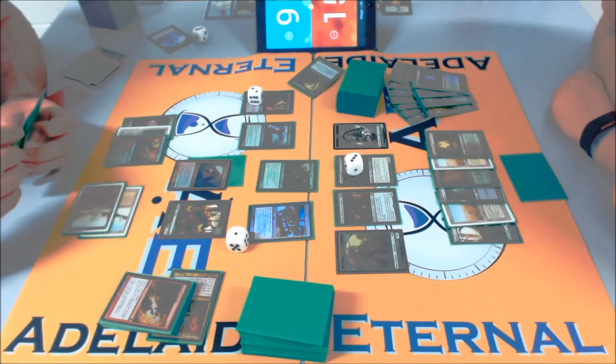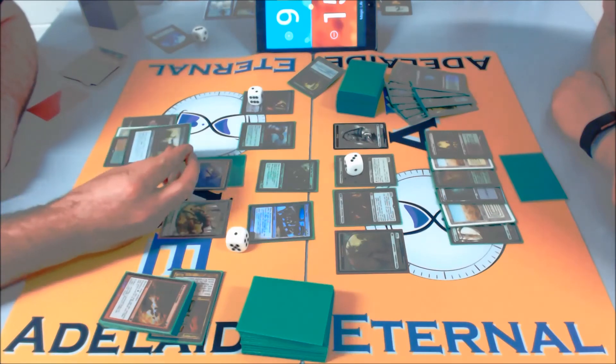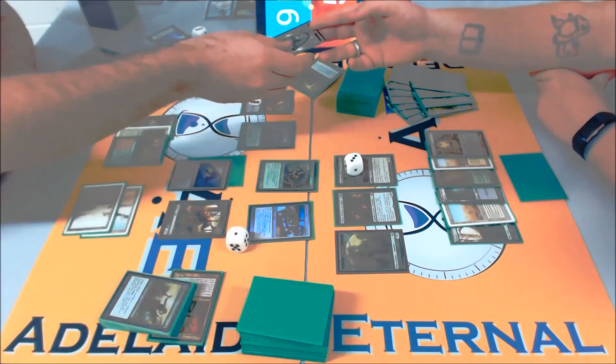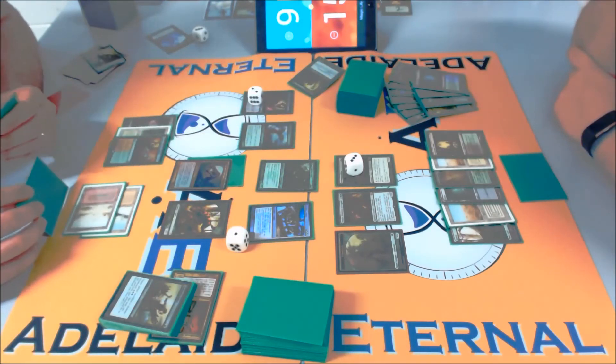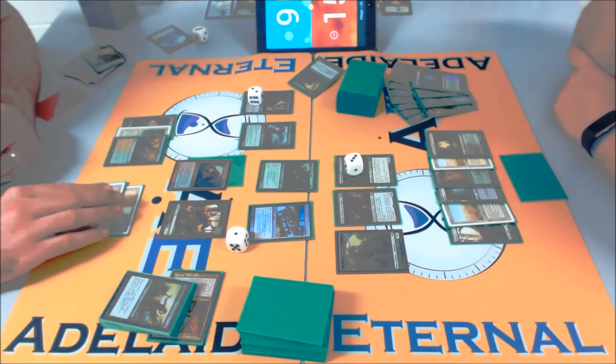This is really the nature of mid-range — sometimes you just stall out. But that's the whole point of equipment, right? Equipment gets you value just by swinging. Don't know what that guy is — that's Chainer's Edict, the From the Vault promo. That's why you don't recognise the art — it's really obscure but it's pretty sweet art.